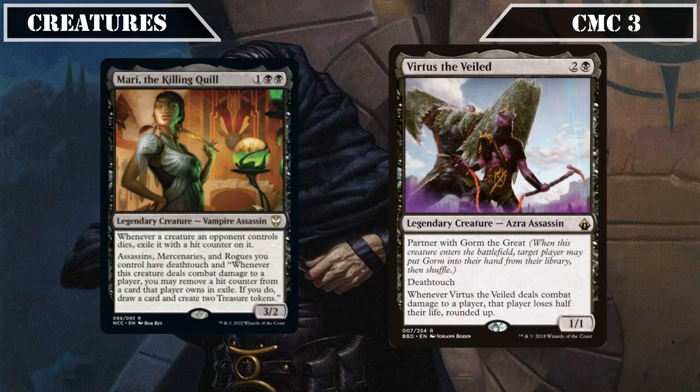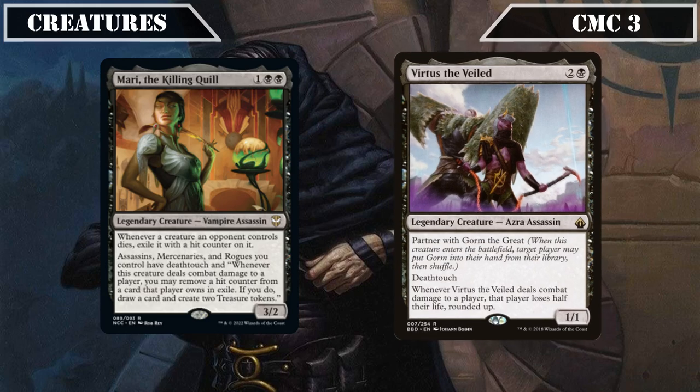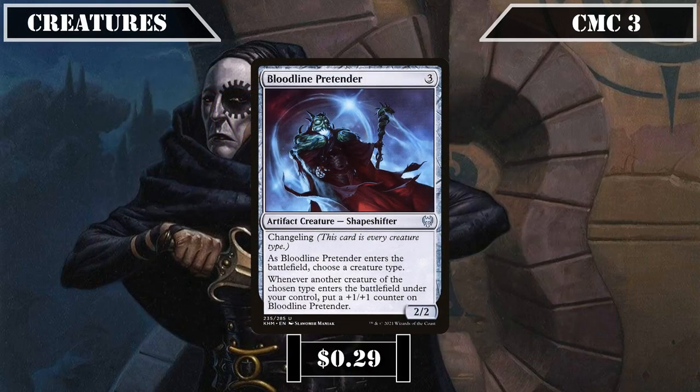Virtus is a 1/1 with deathtouch that, whenever he deals combat damage to a player, has that player lose half their life rounded up, making him incredibly dangerous to unwary opponents' life totals and getting even better when granted evasion. We then have Bloodline Pretender closing out our assassins in this slot, being a 2/2 with Changeling that, when it ETBs, has us choose a creature type, gaining a +1/+1 counter whenever a creature of that type ETBs under our control, making it a decent tribal payoff that grows into a sizable threat as we assemble our assassins.